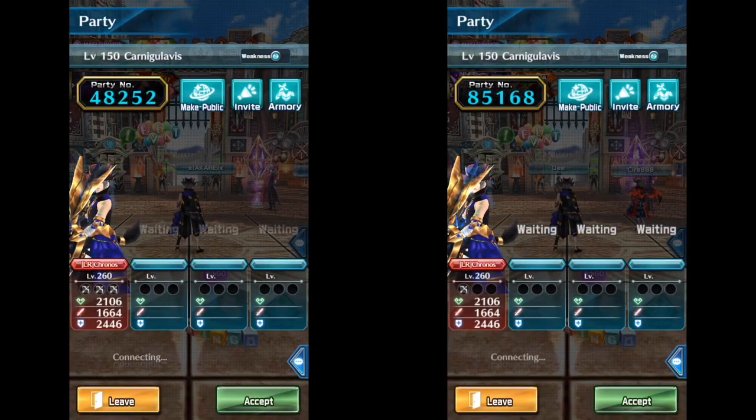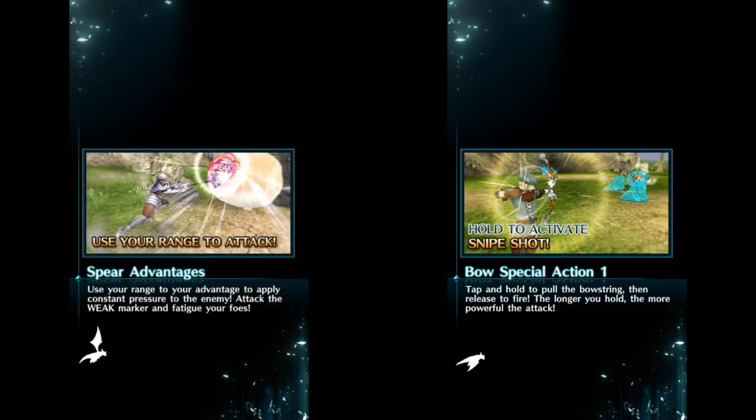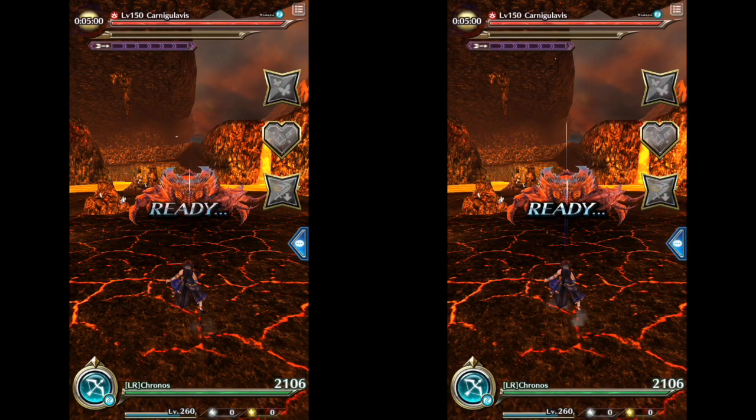Hi everyone, it's Kronos. In this video I'd like to be comparing the bow charge time difference when you have five pieces, six pieces, and seven pieces. The screen to your left will be the one with seven pieces, and the screen to your right will be the one with five or six pieces. Right now it's five pieces.